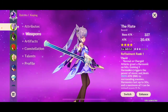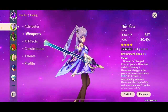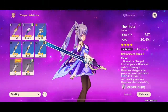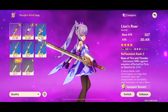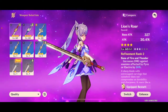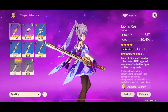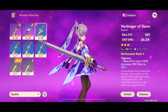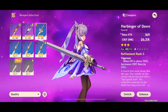For a sword as a free-to-play Keqing player, you want to use something that has attack as its main stat. You can use The Flute, Prototype Rancour, or Lion's Roar. Not everybody has these since you get lucky when you pull them. However, Prototype Rancour is free-to-play — you get it early in the game. If not, you can also use Harbinger of Dawn, which gives you an insane crit rate amount when your health is above 90%.